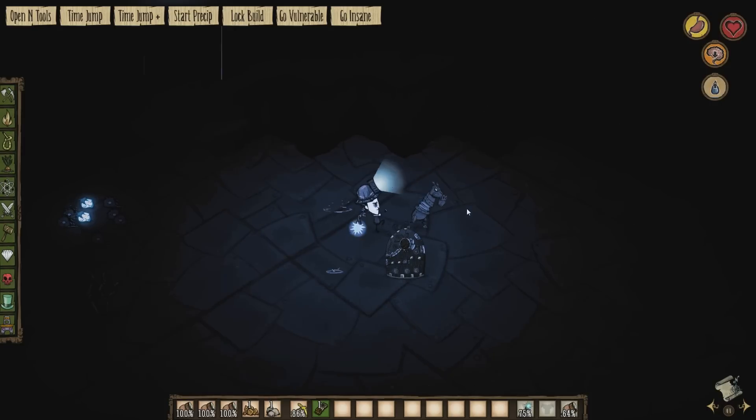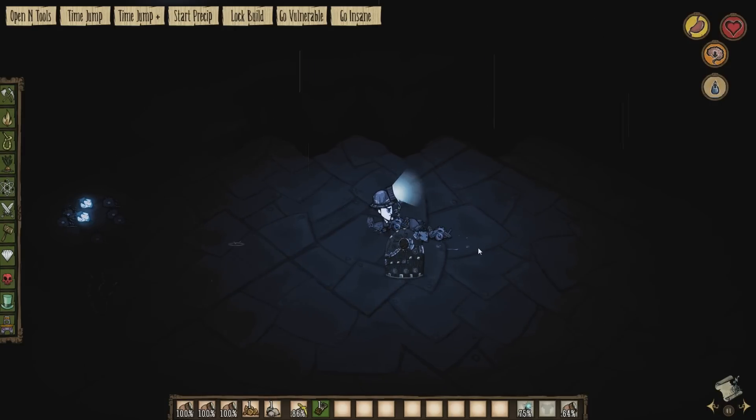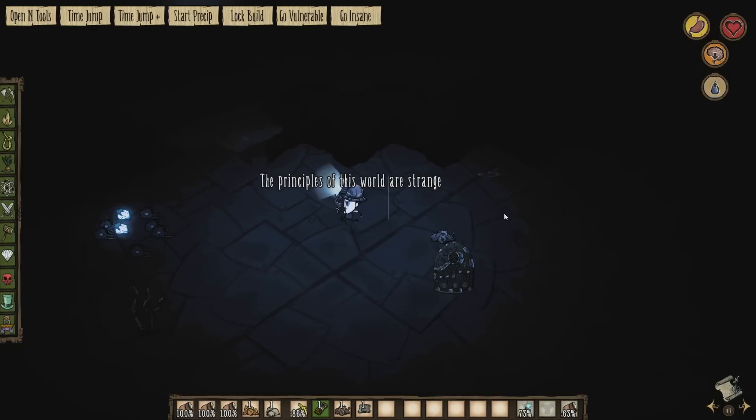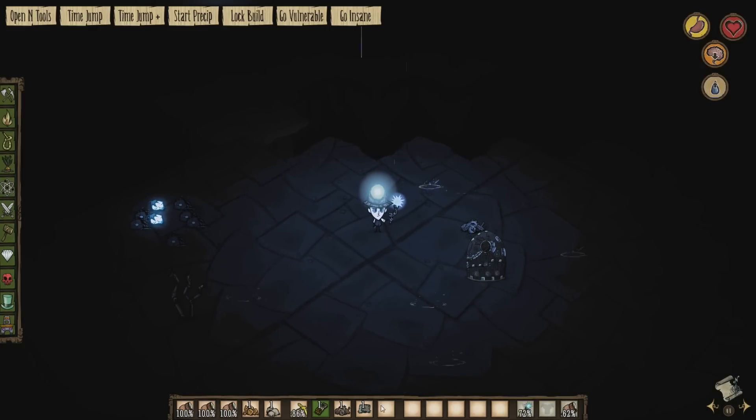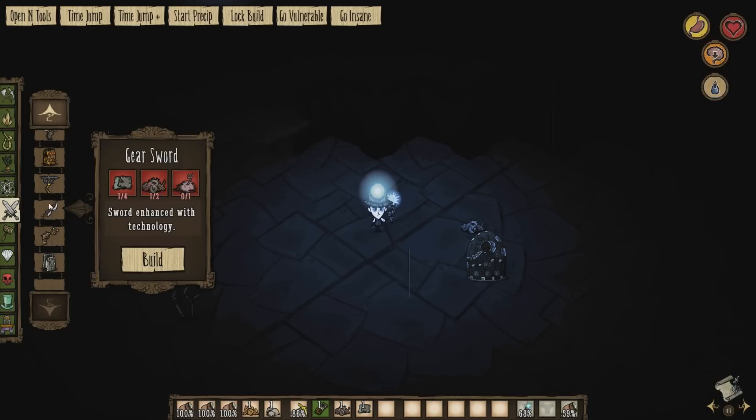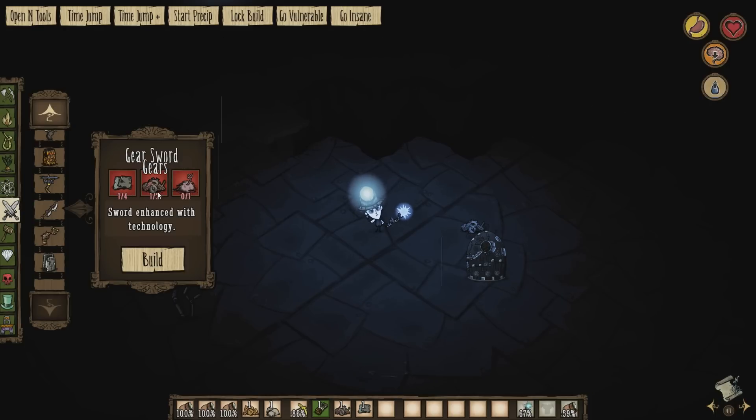There we go. So he drops gears like usual, but he also drops metal plates. With these metal plates you are able to craft new items. You can make a gear sword with four of those metal plates, two gears and a pigskin.